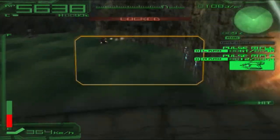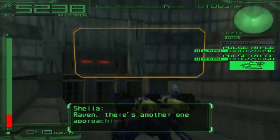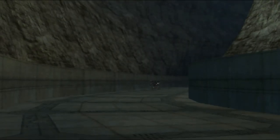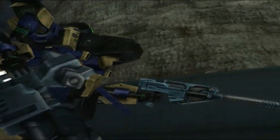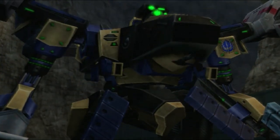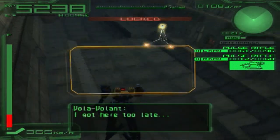There he is, and now this is the other side of the level. Yes, here we go — Vola Volant! He uses dual-wheel snipers. The issue I mentioned earlier about not having a radar is kind of annoying here, but let's give it a shot.